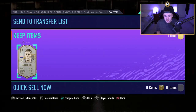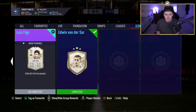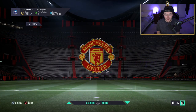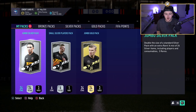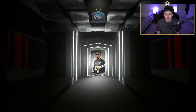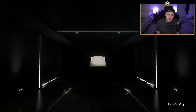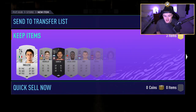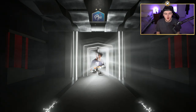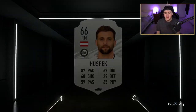Van der Sar SBC is not terrible value. It's nice to have an icon in the club, and also — if you can do this cheaply with players already in your club — later down the line if we get bigger icons that require an icon in the SBC, you have Van der Sar to submit and you'll get whatever pack comes back from that, completing a big stage of that SBC too. Not the worst in the world. Not the best start — I would have appreciated a better start — but we don't always get what we want realistically.